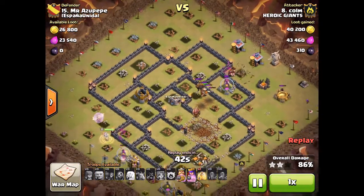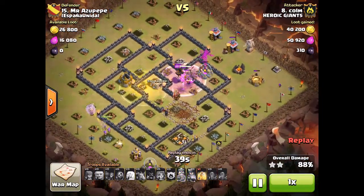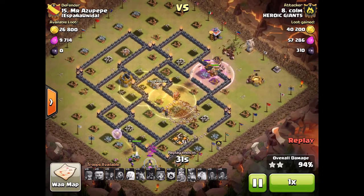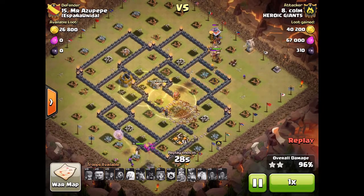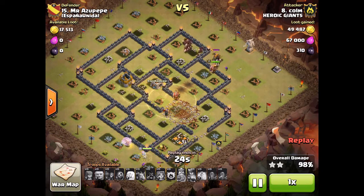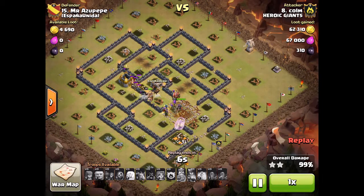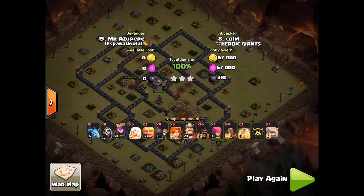He just swags them both there, absolutely dominated this base. In my eyes it was a perfect attack — really abused that lava hound in the CC. Awesome attack Com, one of two really really good attacks this war. Well done mate, super effort, definitely deserved to be featured. That's a really good video to watch if you want to learn how to place your troops with a Queen Walk.